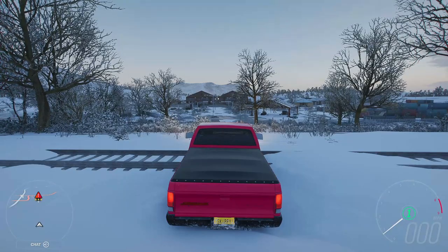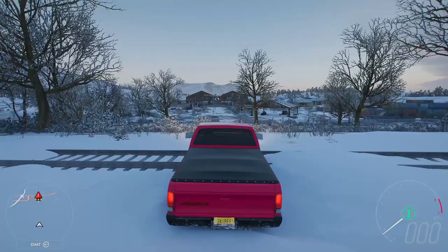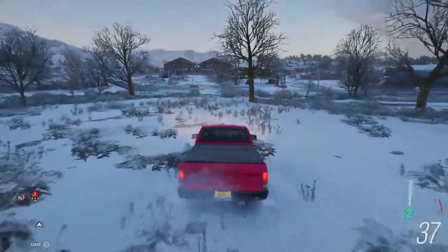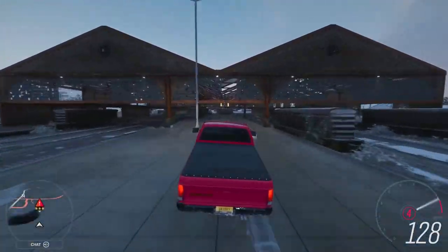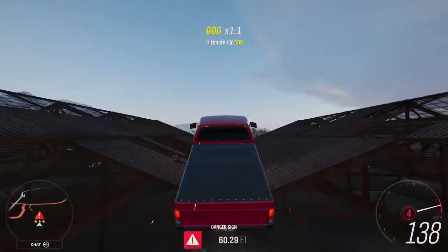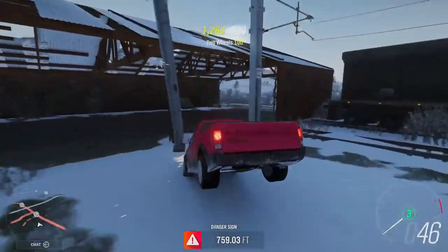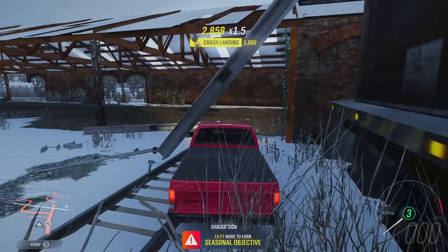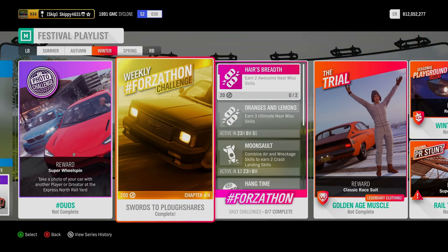Now we're going to go ahead and do it in the Cyclone. The panel van is Auto Show exclusive; the Cyclone is Festival Place exclusive. Starting just the other side of the train tracks and letting the Cyclone rip — we're looking for about 140 to 150 going off the ramp. 143. Hard on the brakes so you stop and don't hit the train car — 759.03 feet. That's 3 stars and just 15 feet shy of our seasonal objective. So with two options to complete Chapter 4, Eager Beaver, we hit our 700-foot 3-star target at the rail yard ramp, completing this week's Forzathon challenges, Swords to Plowshares.